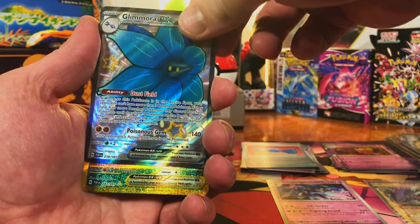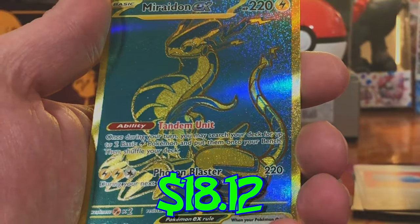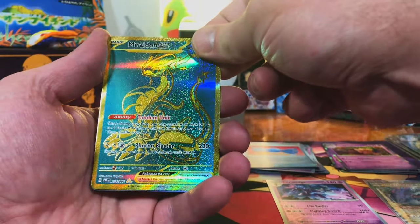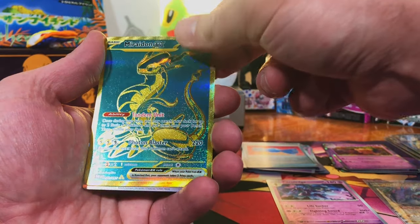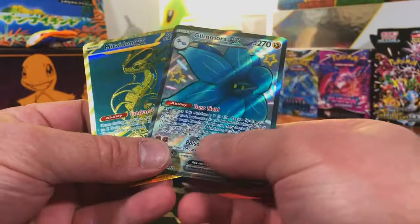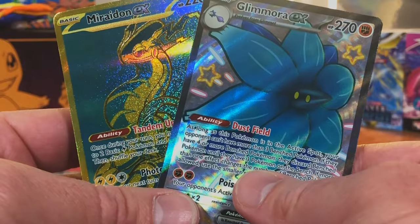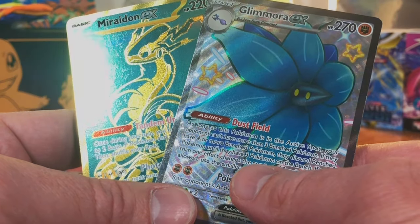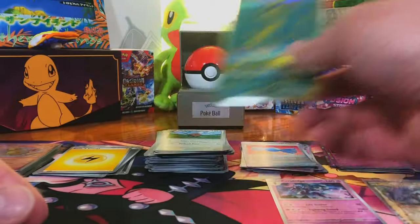I hope it's Chimpow. Look at that — I actually didn't know there was a Miraidon Gold Hyper Rare in this set. An Exeggutor Hollow. Wow — our first double hitter, and it does not disappoint. Look at that — that is a good double hitter right there.